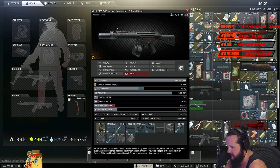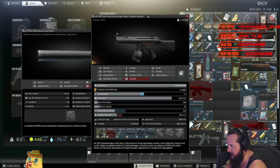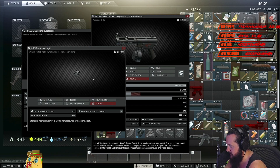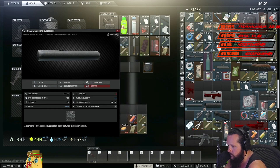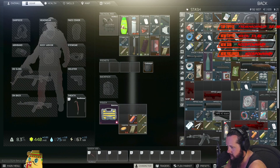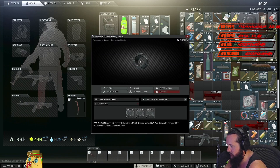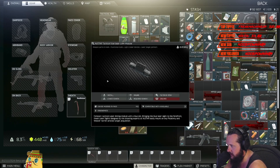What you can do is get the parts and actually make the MP5 a suppressed MP5. These are the parts you would need for that. You're gonna make sure that you have this rear sight on, because that's gonna make it the 200 meter that it needs in the specifications. You get this, this, and this, and then you gotta get the tri-rail ring as well, and put a laser on — I just buy the cheapest laser from Skier, like 5k.